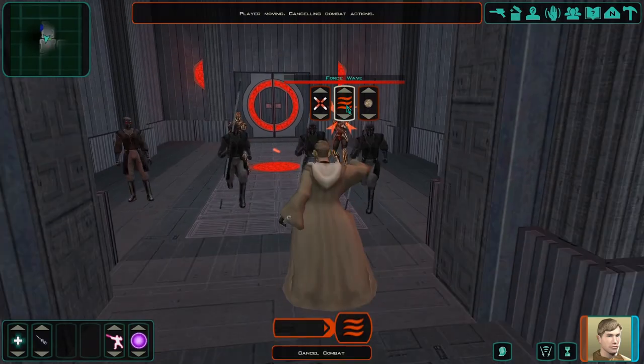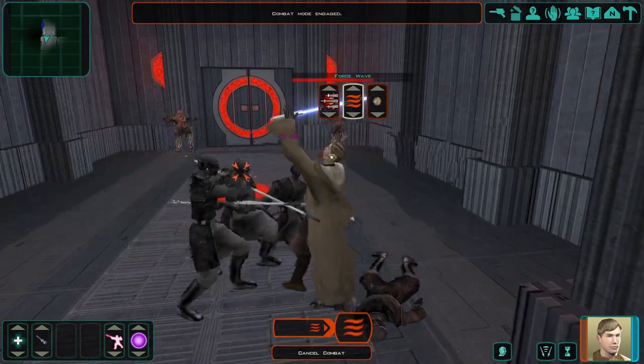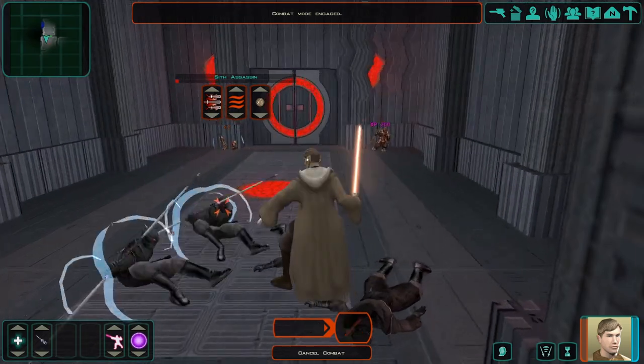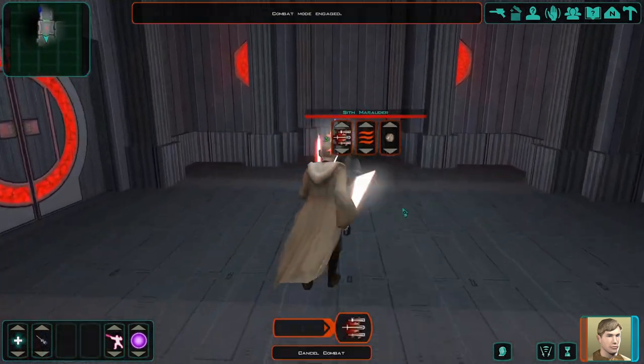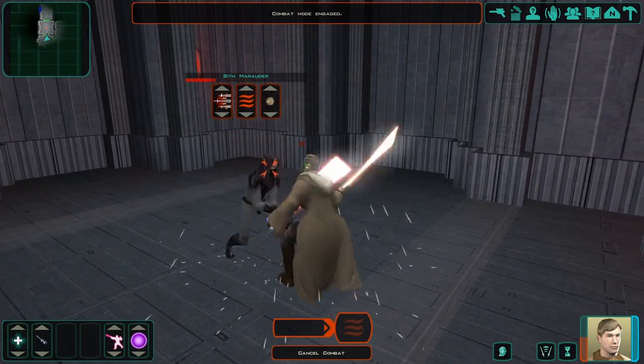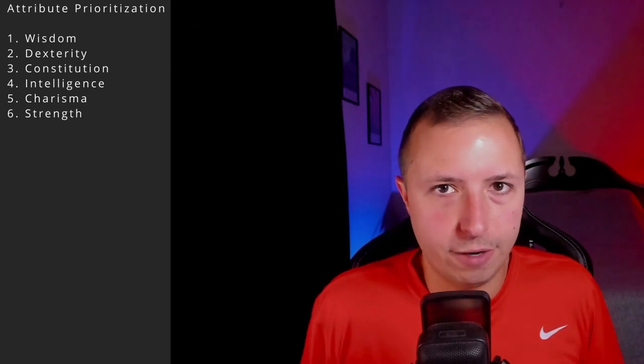For feats, Watchman route gives 16 feats and Assassin gives 13 — again because Assassin gets those extra 3 sneak attack levels. You'll need to be choosy with your feats but should still get all the core ones needed to succeed. You'll gain fewer force powers in your prestige class but will basically be able to get whatever you want. For lightsaber forms, you lose Force Potency, Affinity, and Mastery as a Consular, and instead gain Shien, Ataru, and Niman as Watchman or Assassin.